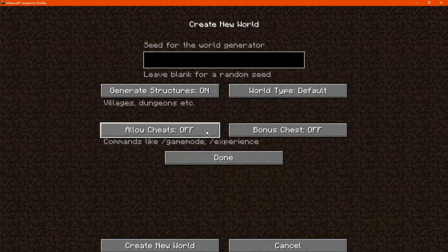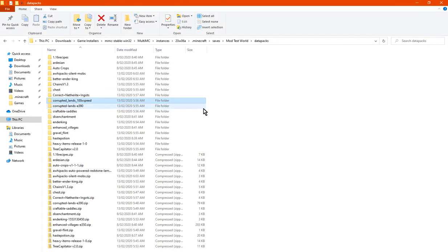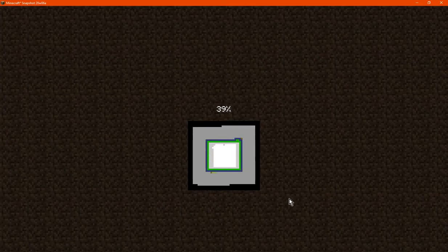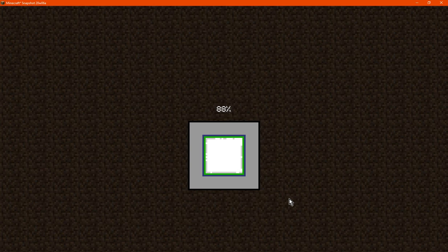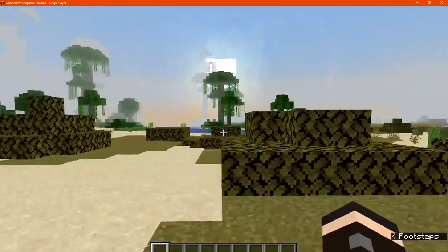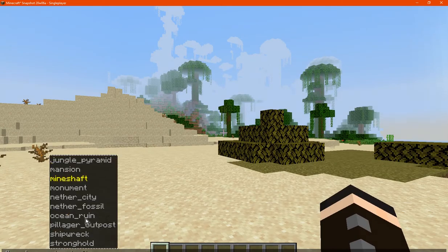We'll go to another world, switch to creative, and carry this item across to the newly created world. Reload just in case after doing so, and we'll apply it to the End and see if it works in other dimensions. I'm not sure if I'd be able to go and uninstall then reload, since it has already applied the blocks mostly in the first world.